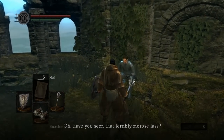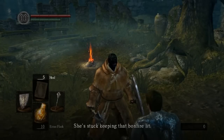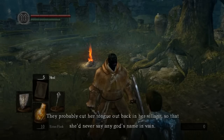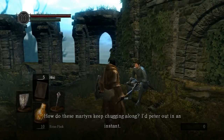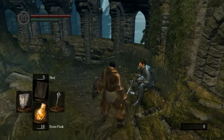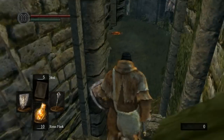An NPC says: 'Have you seen that terribly morose lass? The fire keeper. She's stuck keeping that bonfire lit. She's mute and bound to this forsaken place — they probably cut her tongue out back in her village so she'd never say any god's name in vain. How do these martyrs keep chugging along? I'd peter out in an instant.' So he explains why she's mute.